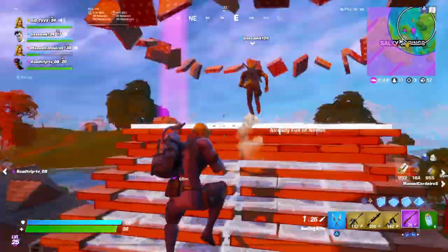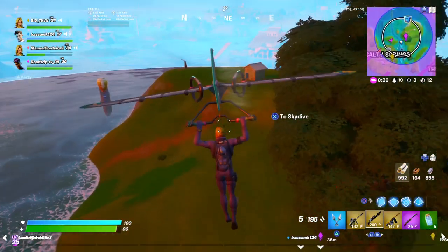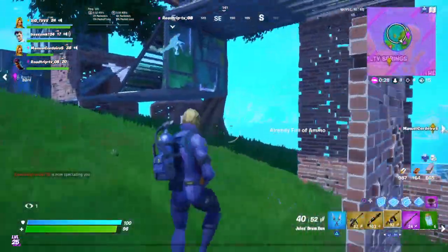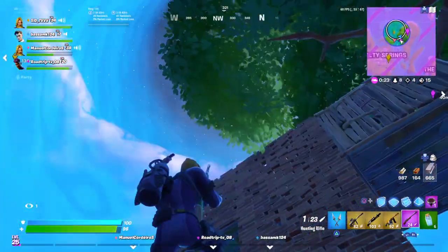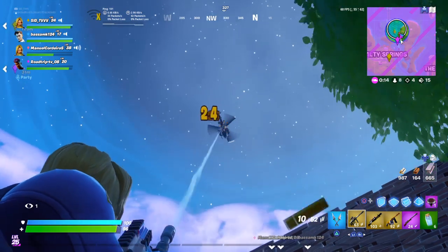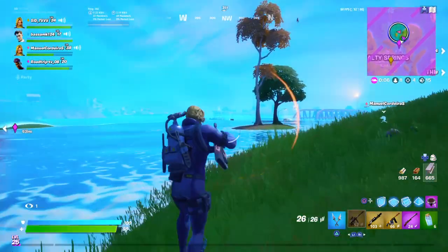As for the pickaxe, we're not sure if there will be one because it hasn't been leaked yet. For pricing: if they're giving just the molten renegade raider with a pickaxe and back bling, it's probably going to cost around $10. But if it has a couple of skins like the Lava Legends bundle, it'll probably be around $15. Keep in mind this is all based on leaks, which can change anytime — the skin could also make its way to the item shop.